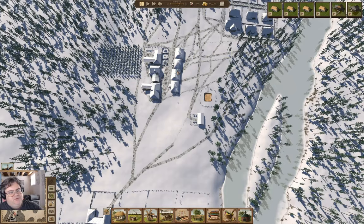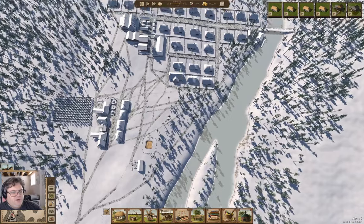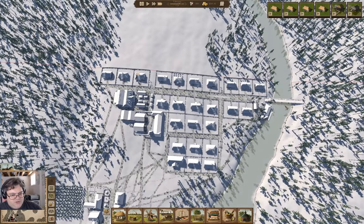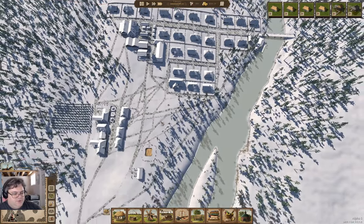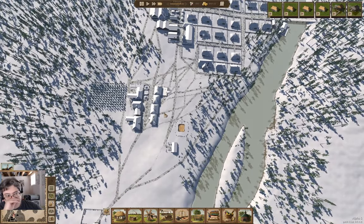Hey everyone! Welcome back to Island View in Ostriv. Last time around, we got a boatload of houses built, got a bridge up here built, got a trading dock built, queued up some other stuff, got a bunch of trees removed, and we had a whole bunch of people get married and some other people move into town. Now we have 100 people and we need a chapel.